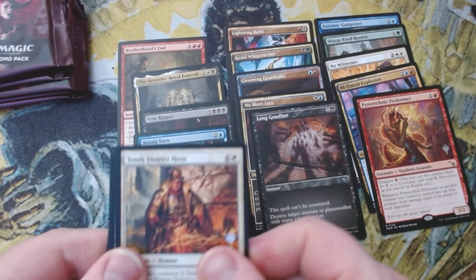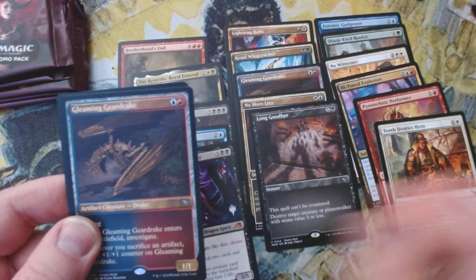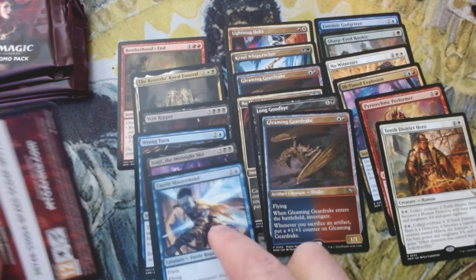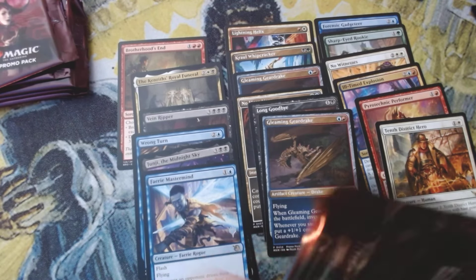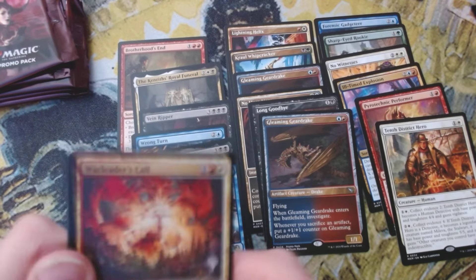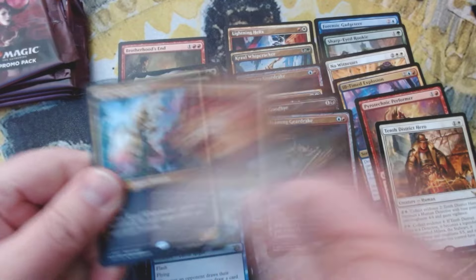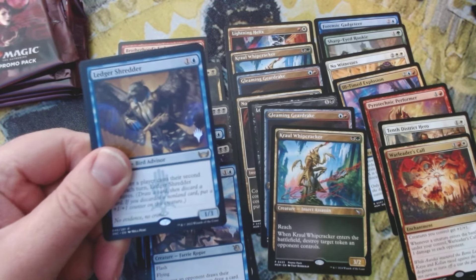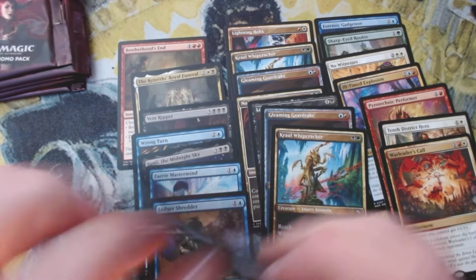Pretty good so far. 10th District Hero, Gleaming Gear Drake, and another good hit — Faerie Mastermind, usually $15 to $18 per card. I actually need that one, very happy to get it. There's another good hit, usually around $10 — Lore's Call. Good box so far. And if we hit a Ledger Shredder — another good hit! Wow, this box is really hitting right now, really hitting.